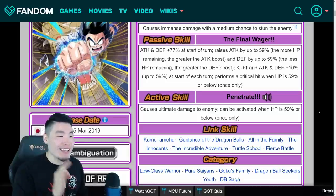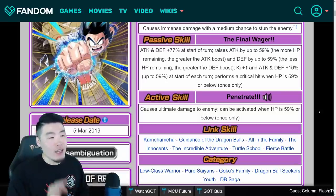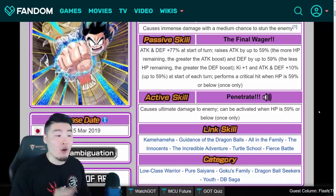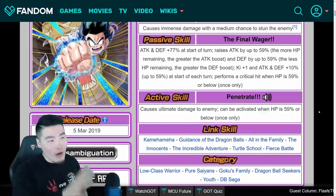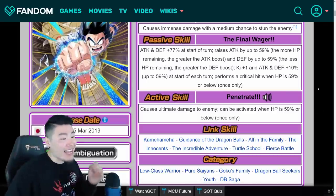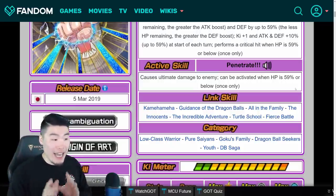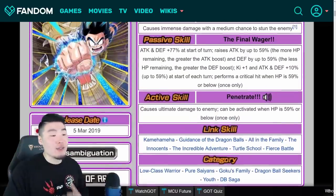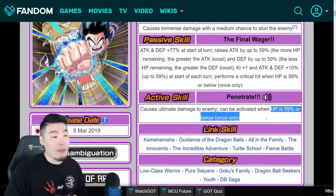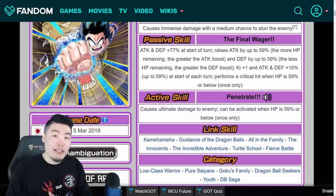The third part of his passive is Key Plus 1, Attack and Defense plus 10%, up to 59%, at the start of each turn. So every single turn he gets more Key, more Attack, more Defense, and gets overall stronger. Last but not least, he performs a guaranteed critical hit when HP is 59% or below, once only. His active skill is called Penetrate — he punches a hole through whoever he's fighting, causing ultimate damage. The condition to activate it is being below 59% HP, and it's a one-time use per fight, though it resets in multi-fight modes like Super Battle Road.